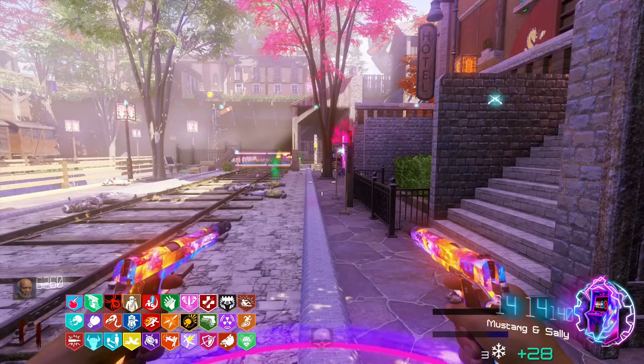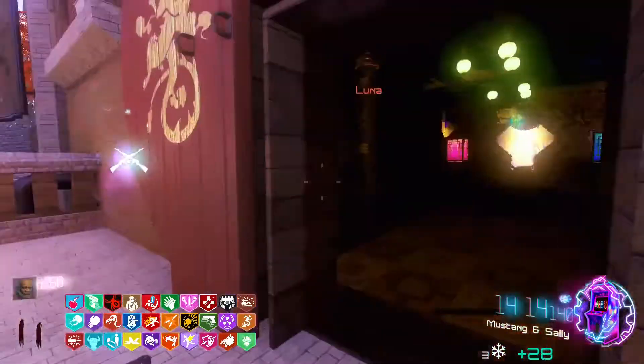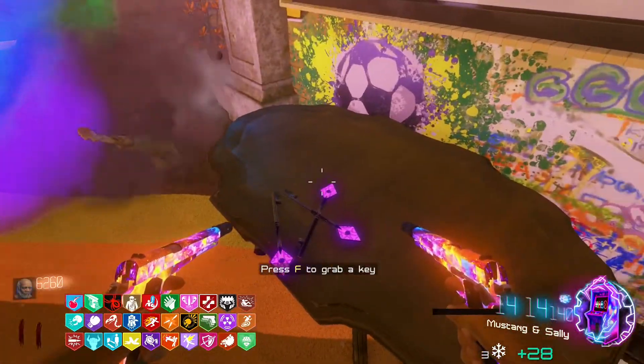Hey guys, today I'm gonna show you how to get the dragon shield on Quiet Town v2. The first one is where pack punch is, just in the corner here. It's also where this key is.